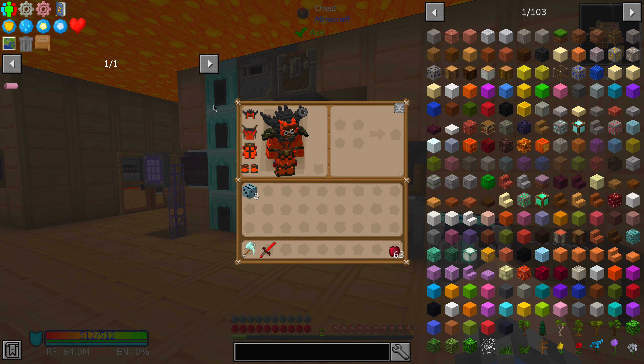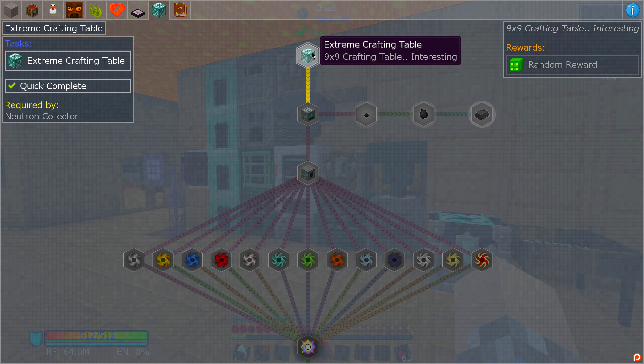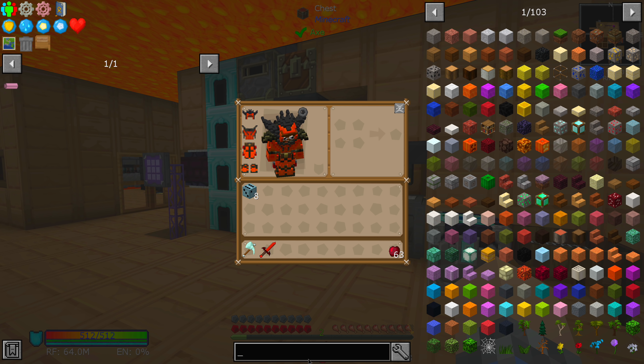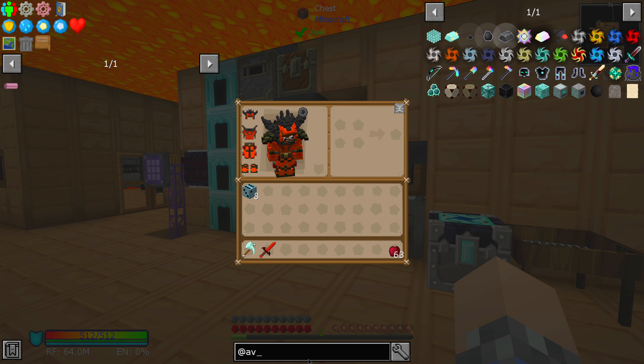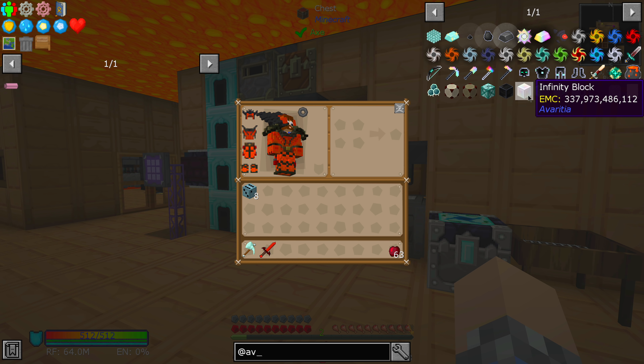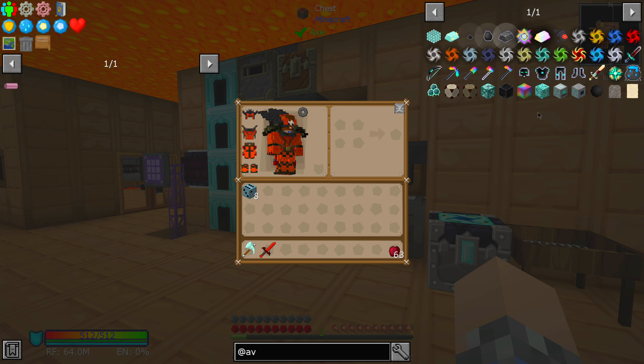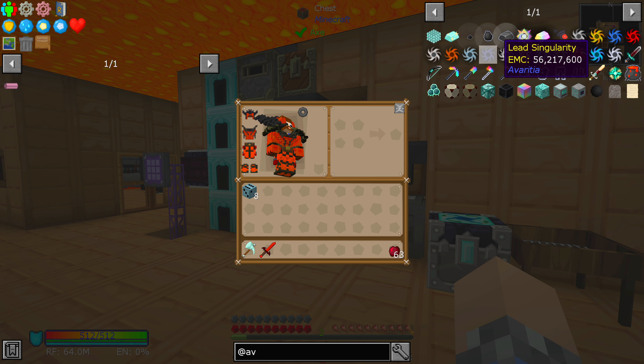As promised, let's hop into extreme crafting, which starts with the crafting of the extreme crafting table. This is part of a mod — the name I don't even know if I can pronounce it. Avar, Avaricia? Possibly Avaricia. And everything we're gonna need for the end game is contained within this mod. So yes, extreme crafting.